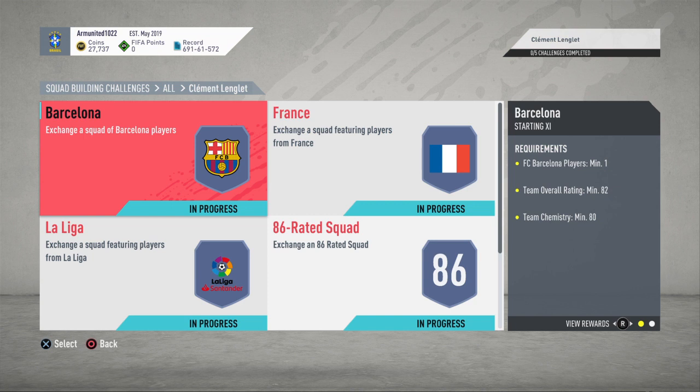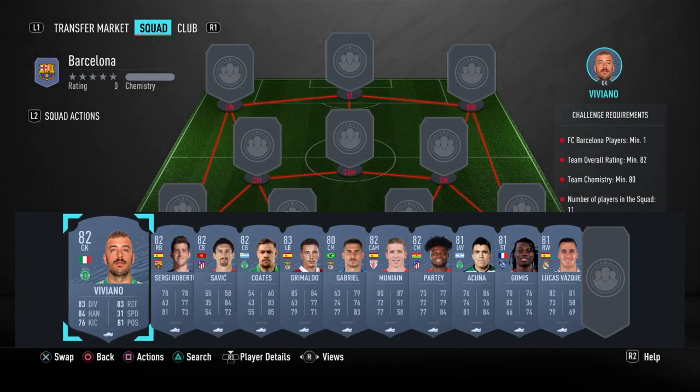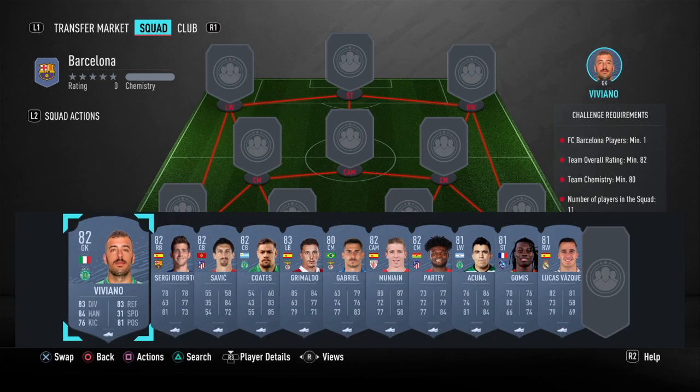For the first squad, it's pretty simple. All you need is one Barcelona player, an 82-rated squad, 80 chemistry, and 80 players in the squad.